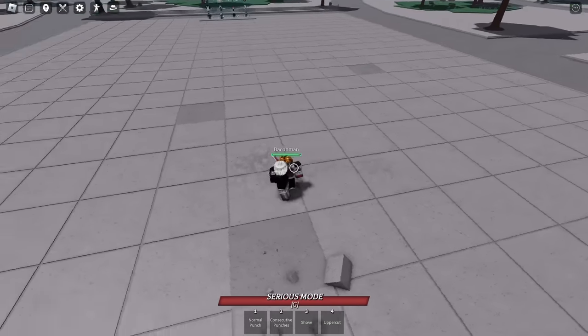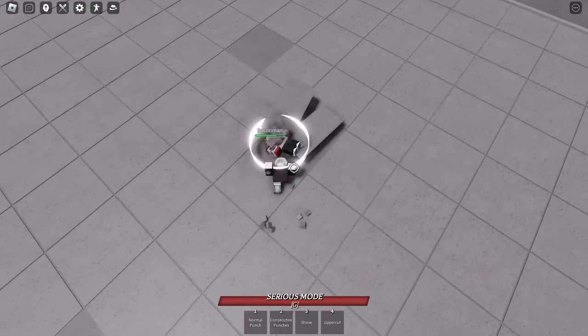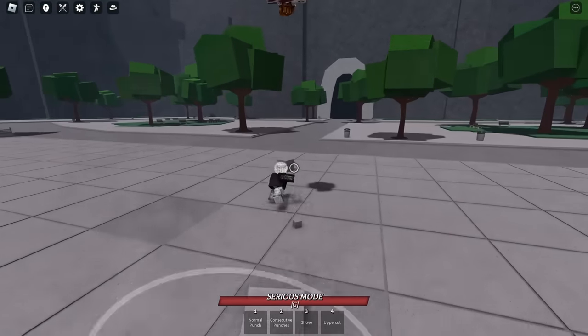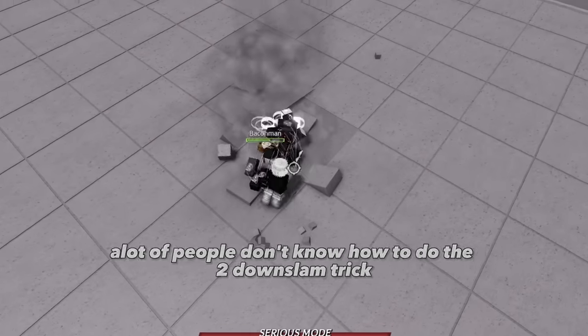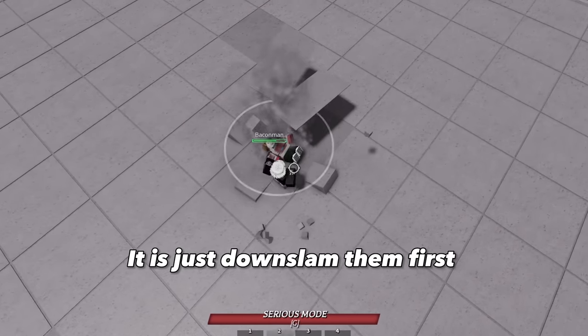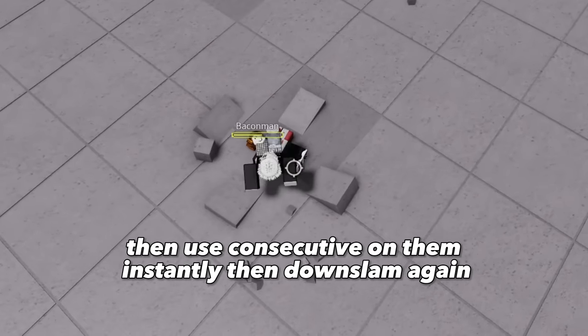Advanced Combo 2: a lot of people don't know how to do the two Downslam trick. It is just Downslam them first, then use consecutive on them instantly, then Downslam again.